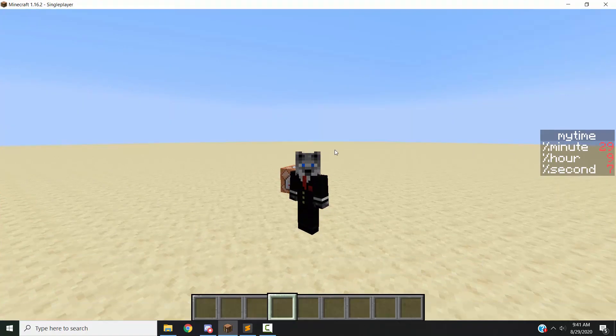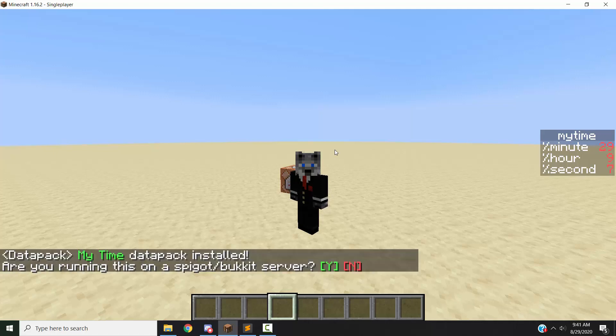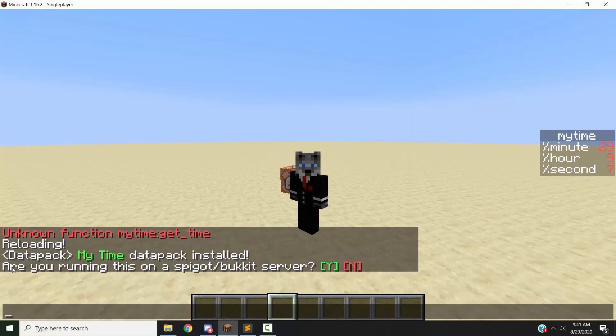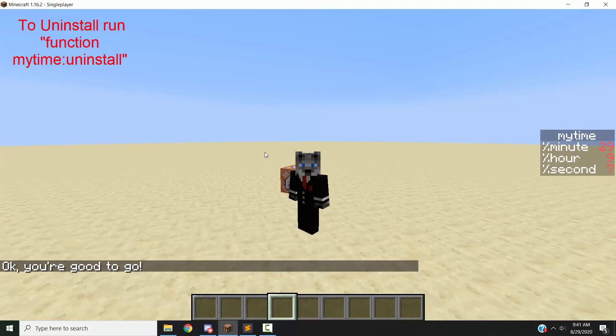You can see my toolbar right now — I want to show you the time my computer says. So we're going to type reload. It's about 30 megabytes, so it might take a little bit of time to reload the data pack, because it actually has a very big loot table. It loaded — data pack MyTime installed. You can hover it and it says 'obtain your computer's real-time.' It asks: are you running a Spigot or Bukkit server? You click yes or no. In this case we're not, so we'll hit no. If you're on a Spigot or Bukkit server and want to use this, you have to click yes, and I'll explain that later.